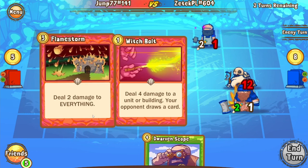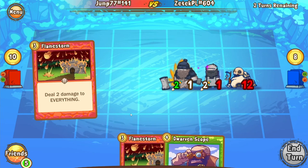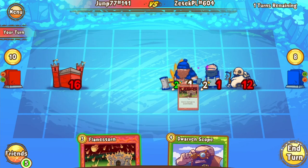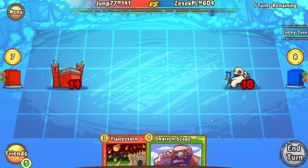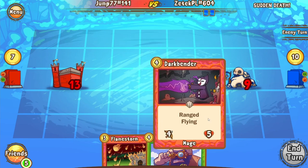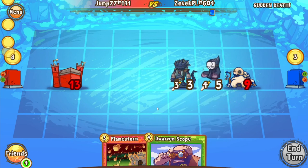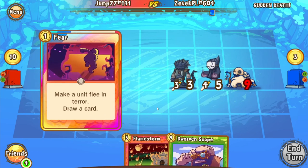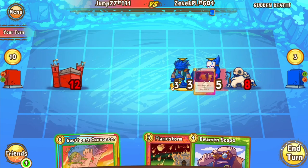We see a Witch Vault come in — that's a big play for Zetek. We see a Flamestorm in Jump's hand. I imagine we just see the Flamestorm whittle the board — even though Zetek will be getting a card off it. And now it is hitting Sudden Death. Zetek gets Double Draw; he has 10 gold and 3 cards in hand. We'll see what he decides to do with it. Putting down a Darkbender — that is not what Jump wanted to see at all — and another Spitefish. These are some big plays for Zetek. Jump does get his third Fear, which could be massive — that can prevent an OTK here.